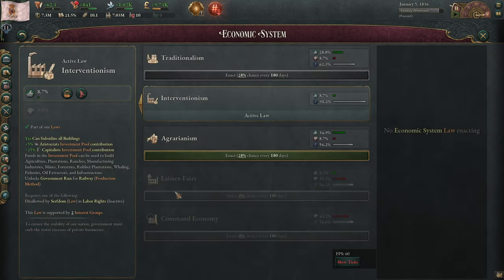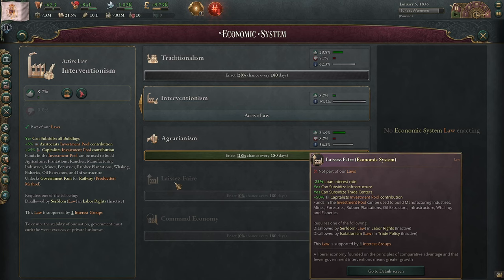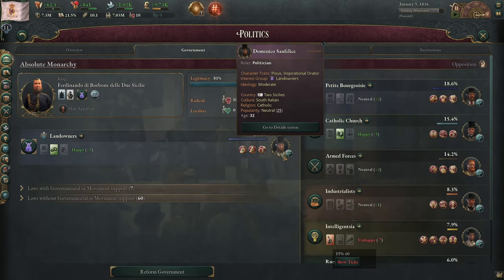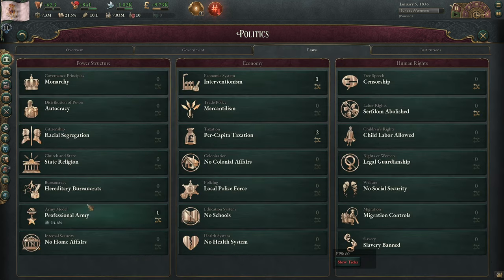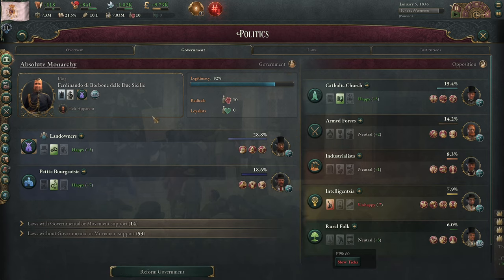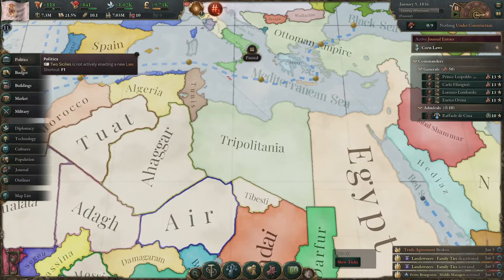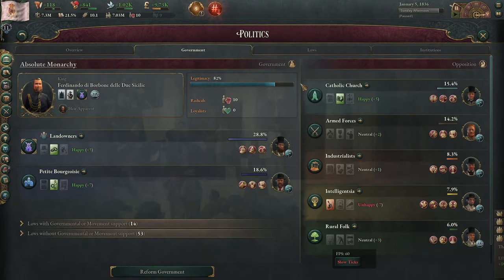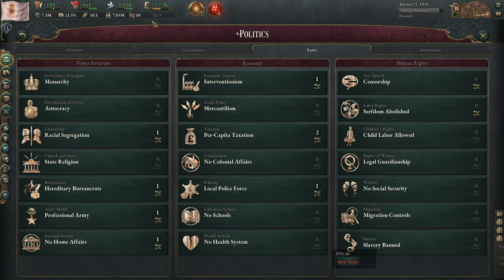What this really does, in addition to giving you a gigantic investment pool contribution, is that if you have a free trader in charge of the landowners, they're going to be really happy and get a huge approval bonus. That means you can go in and change things — like hereditary bureaucrats down to appointed bureaucrats — without having the landowners get mad enough to start a political movement to resist the change. Because if there's a political movement to resist the change, they get to add their strength to the law change as a stall chance, which is really bad. It means it can literally fail — you can go from 45 down to zero through stall chances. So you just need to be careful about that.